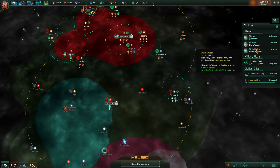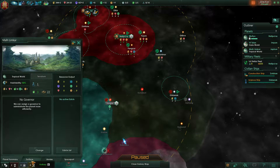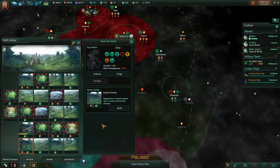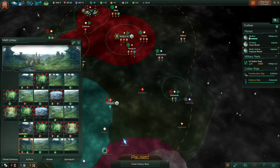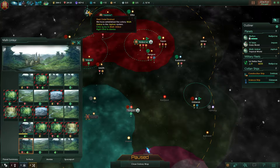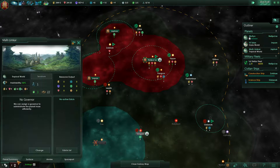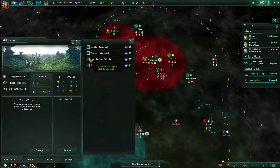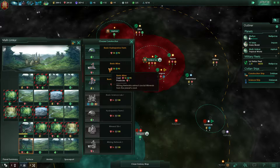Colony established. Colony established! So we have three food — we'll lose one if we build the basic mine here, but that's fine. I think we're going to do the infrastructure project here as well, that way we can build the mine cheaper.